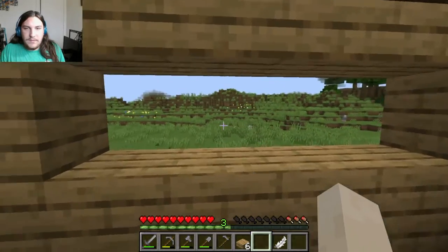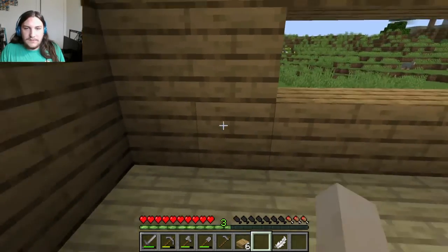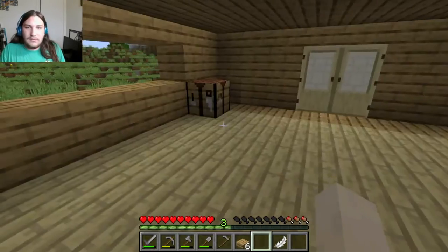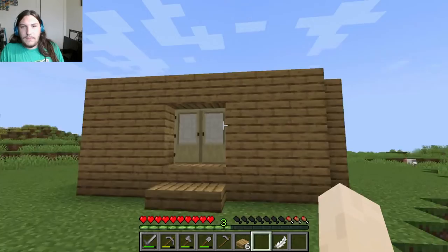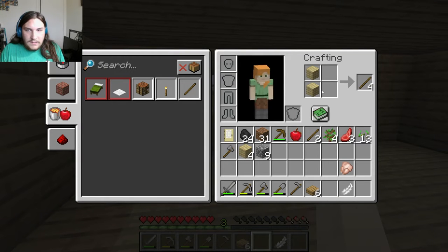Okay, so this is going to be where the kitchen is — there's going to be two smokers and two cauldrons as sinks, and then counters and whatnot. I'm going to make a bridge. It's going to be dope. Right now we don't have any glass. What we do have is sticks — I'm going to make all the sticks, then I'm going to make ladders.